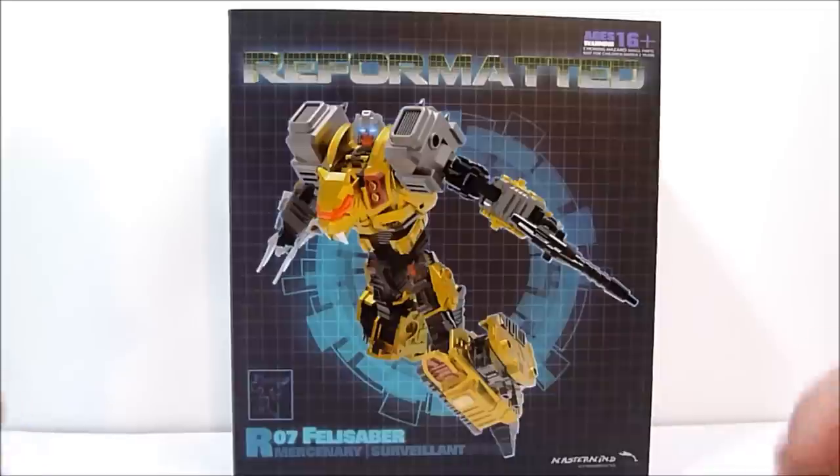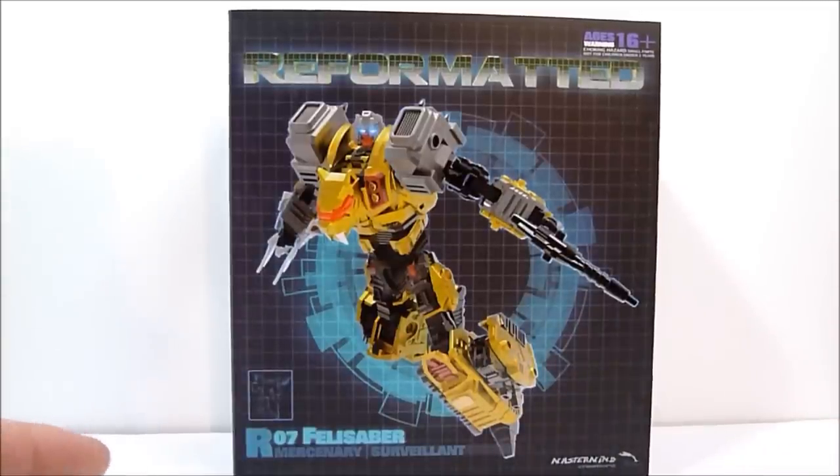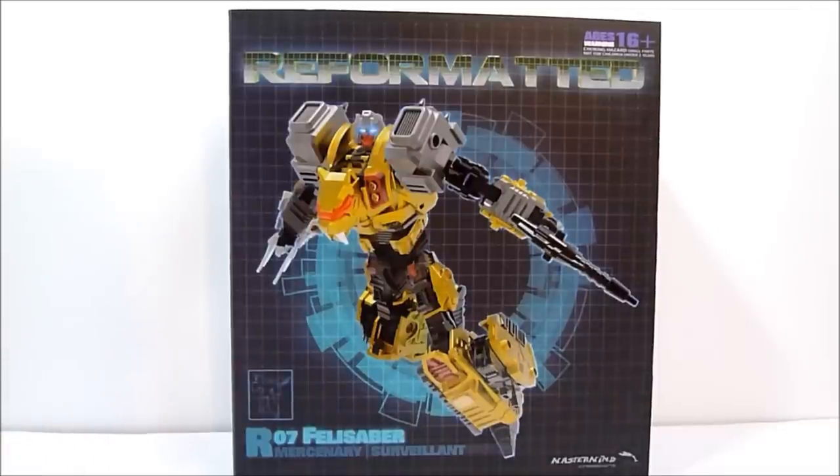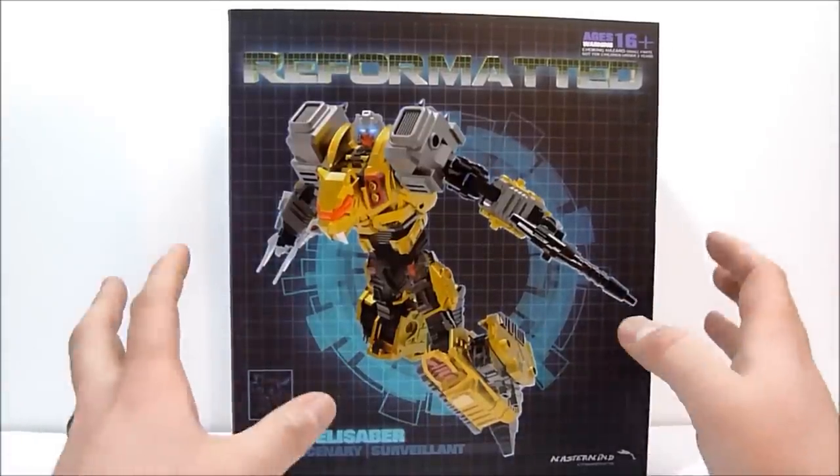He will basically replace Talon as one of the arms for your Feral Rex. So he's a retool of Tigress, and as you can see he's based off of the Generation 1 pretender Catilla. Catilla originally started out in the Transformers comics as a Decepticon but was later recruited to the Autobot team. So without further ado, here is Felisaber looking super cool.